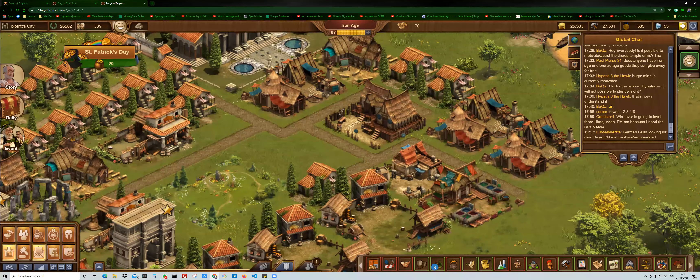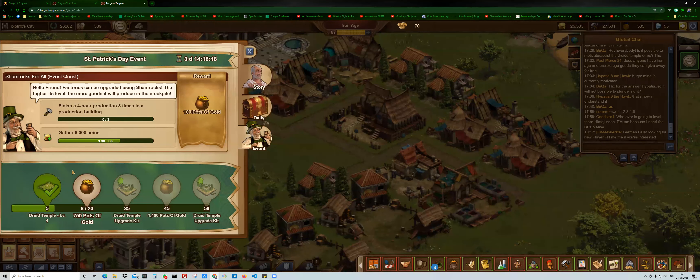What it is: you get the event tasks and you complete these tasks, and then you receive pots of gold. The problem with those pots of gold is that you receive 100 per day, and then once you fill in all the quick tasks you can go for a daily one and receive 150. I don't know if that will be the same on our server, but it is 100 and 150 per day, per task.